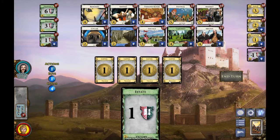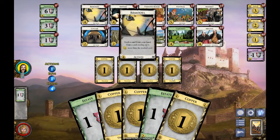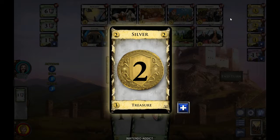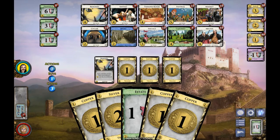For a cost of four, I'm going to buy the Smithy, which lets me draw three cards when I play it. I don't get that now, but on future turns I will. Here are the other five cards we started with and I have three coins, so I'm going to buy a Silver instead of a Copper — the Silver gives you two gold when you play it.